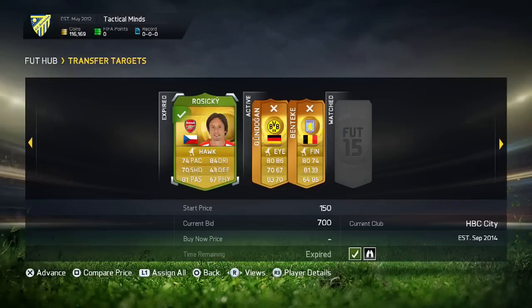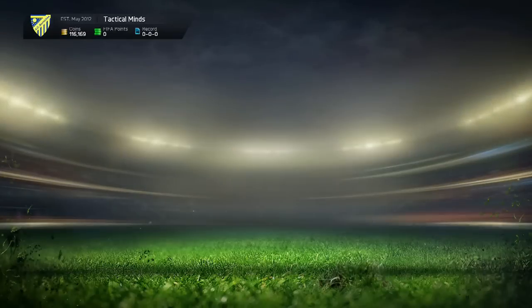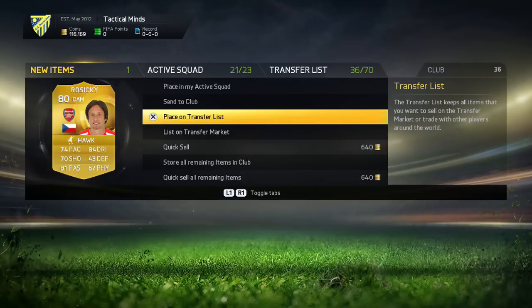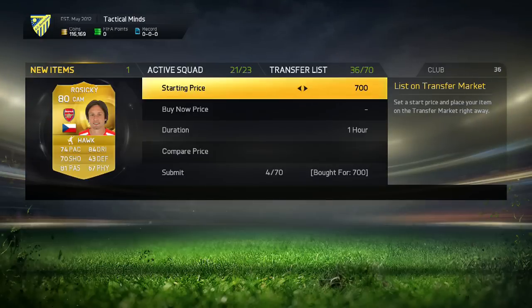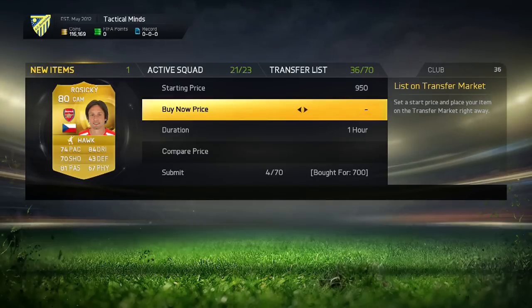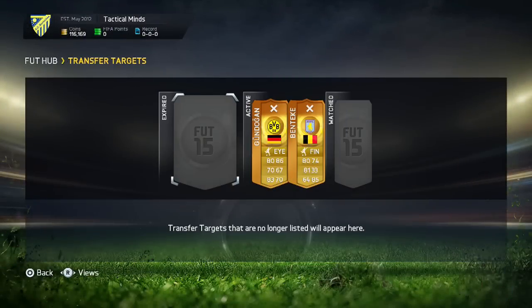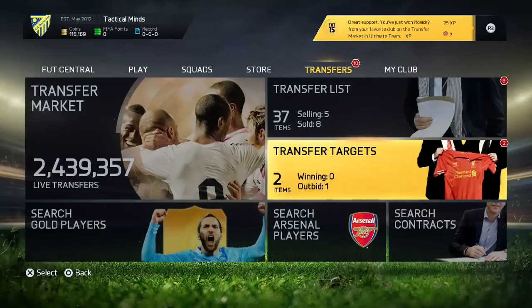I also managed to pick up another player — Thomas Wozyski in the Hawk chemistry style. The best chemistry style you're going to be able to win is probably Hawk, because Shadow, Catalyst, and Hunter are literally impossible to win right now — they're going for so much. Maybe in a year's time you might be able to win some, but definitely not now. I'm going to list Wozyski for 1k. The way to use this method is you have to mass bid on loads of players — the more you put in, the more you're going to get out of it. The more coins you put in, the more profit you're going to get.